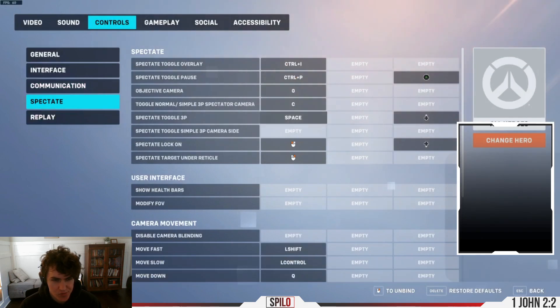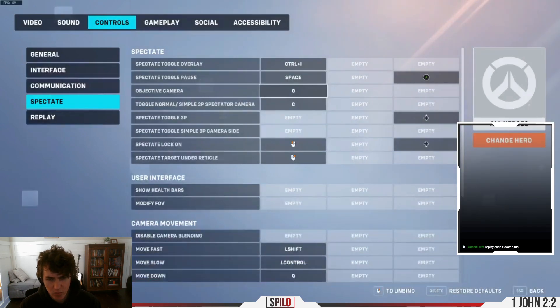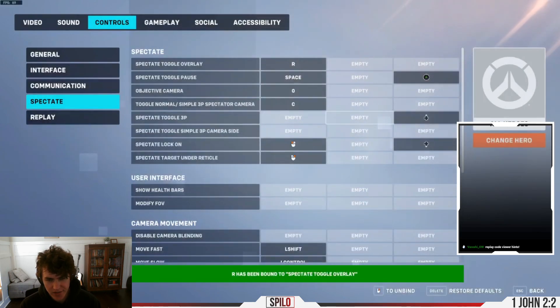Then go to the Spectate tab on the very far left. You're going to Spectate Toggle Pause at the top — it's Ctrl+P — and set that to Spacebar. Then Spectate Toggle Overlay at the very top — Ctrl+I — and set that to R, as in reload. Then press Escape.